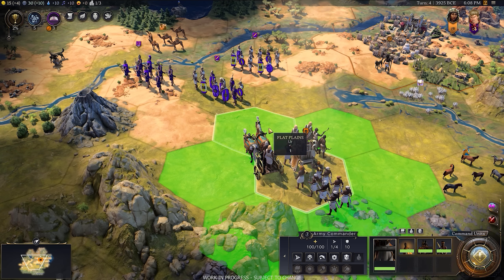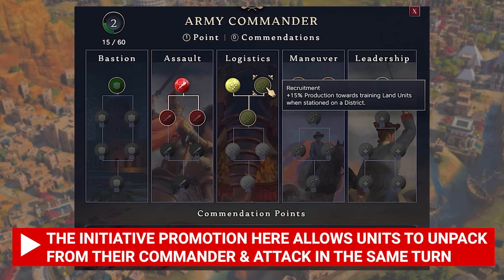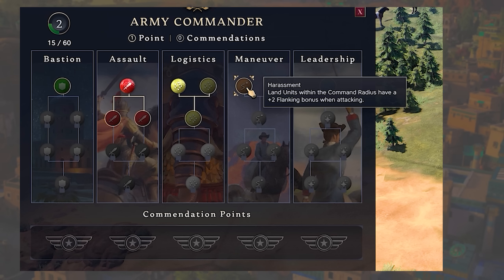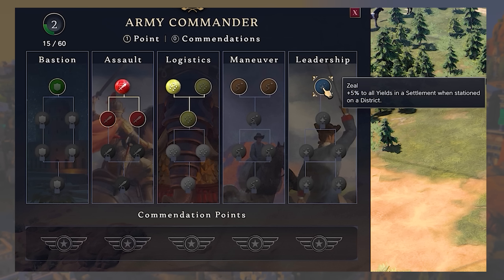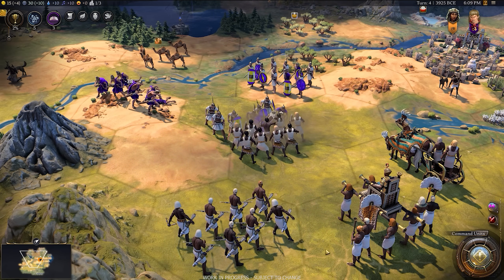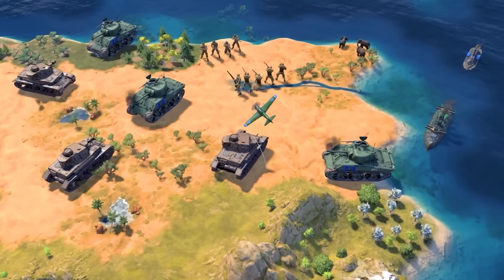You can also unstack and deploy those units quickly. Civilization 7 builds on this with the army commander promotion system. Through logistics, you get extra production, unit slots, and faster reinforcement. Through maneuvering, land units within the commander's radius get extra combat strength, or opponents lose a flanking bonus and some combat strength. Through leadership, you can station a commander in a settlement for plus 5% yields across the board. The reinforcement ability is particularly strong — train a unit, hit reinforce, and they teleport to the commander potentially within one turn.